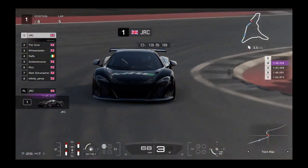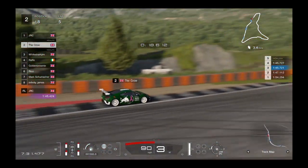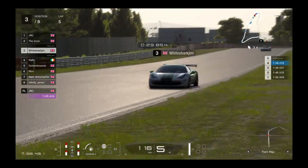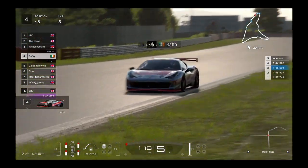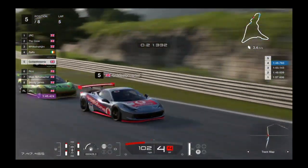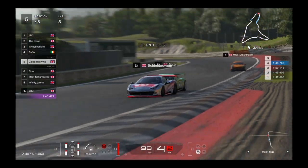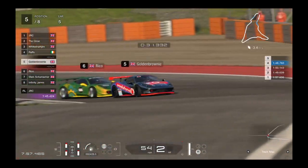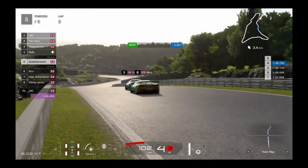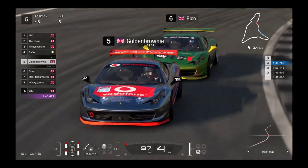From the start-finish straight we go to the top of the field. JLC is opening a little gap to Crow in second, recouping the points he lost in Race 1. White Shark in third with a small gap to first and second. Fourth is Raffo trying to catch White Shark. Golden Brownie still leading the three-way battle, Rico right on his gearbox. A little hop over the curb — manages to keep it, goes defensive. Rico still giving him pressure — can he hold on? Rico slips in behind.